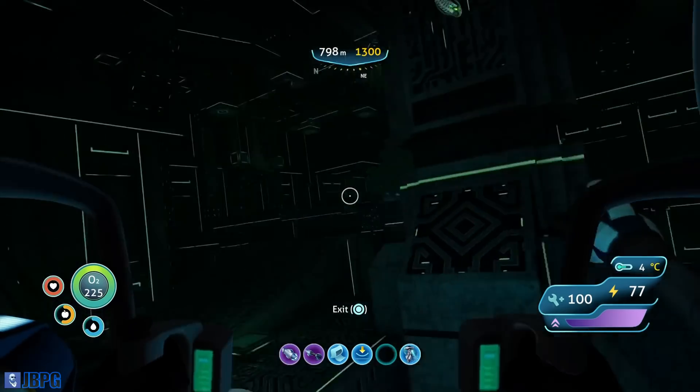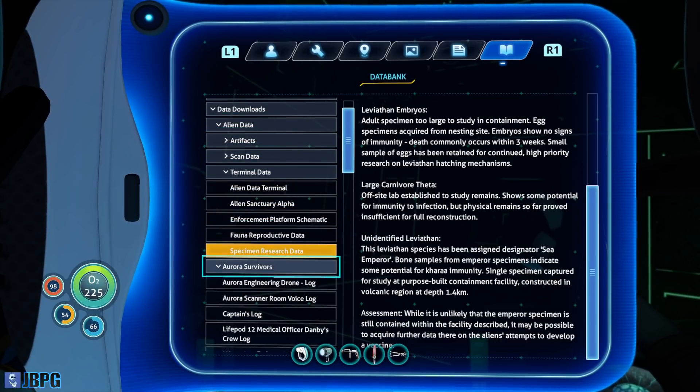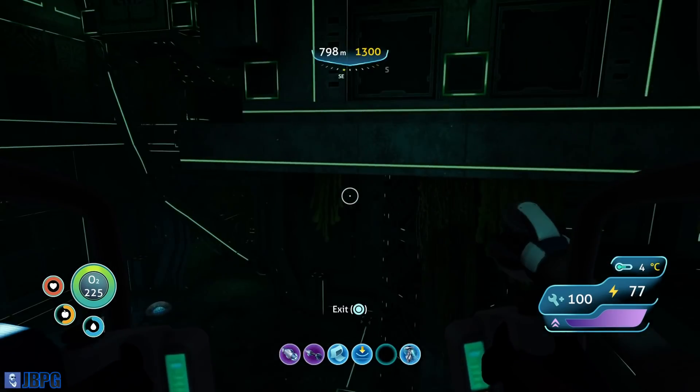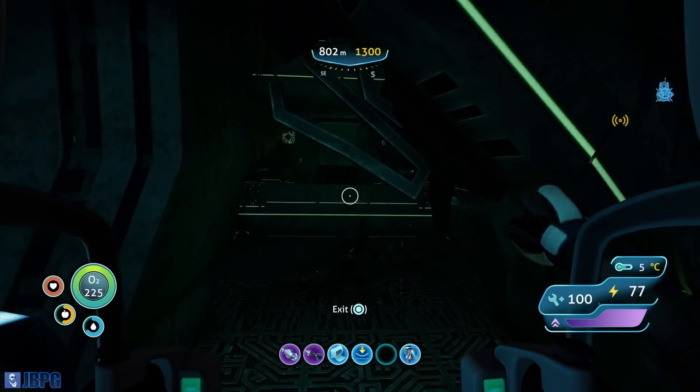Let's go explore the rest of this facility. I'm now leaning towards this being — going back to our codes and clues — not the primary containment facility. I think the primary containment facility might be where that leviathan is at 1,400 metres down, so this must be the disease research facility. Hopefully going through the area further will confirm that one way or the other.